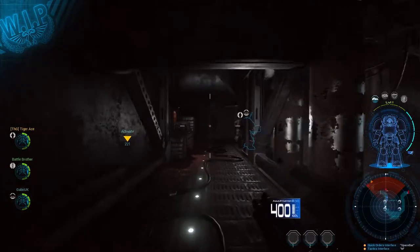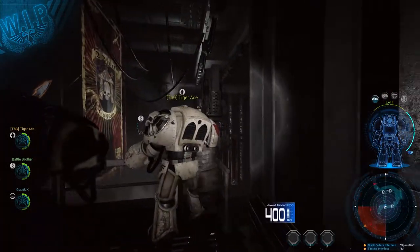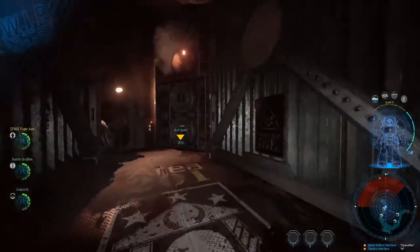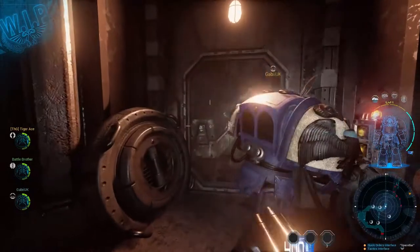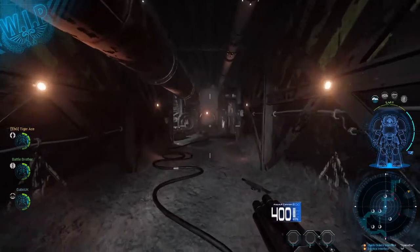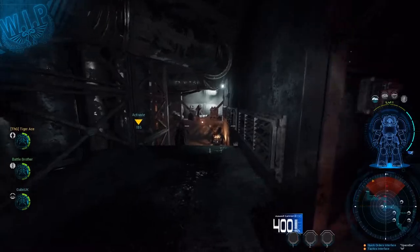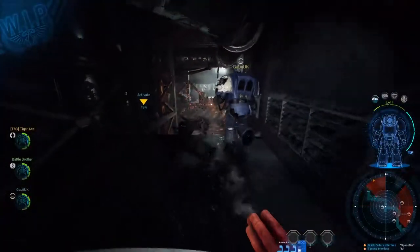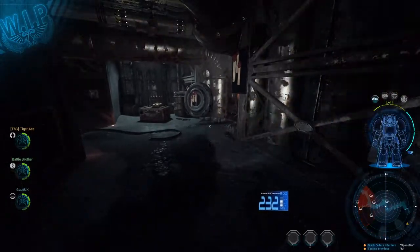Hello there guys, just dropped into a multiplayer match in Deathwing, the Deathwing beta. I dropped in with these guys who are first time players. I think one guy has done two games and we are exploring the ship. I believe the objective was to discover the hybrid class and they need something to do with the ship detailing. I'm not too sure.